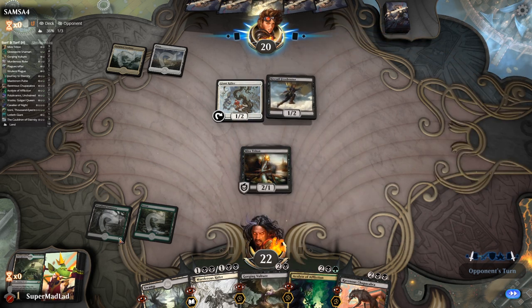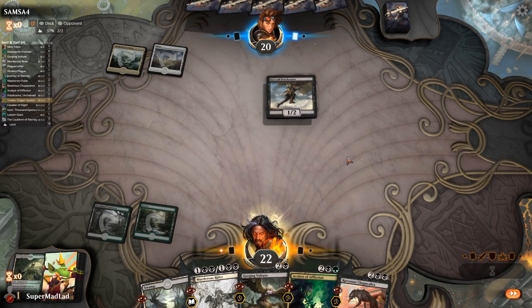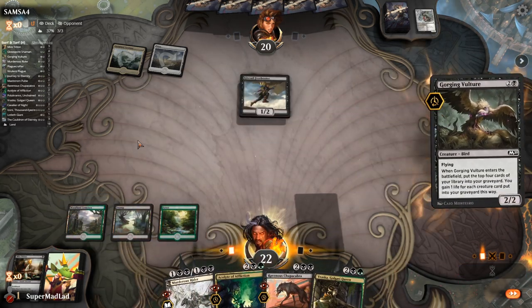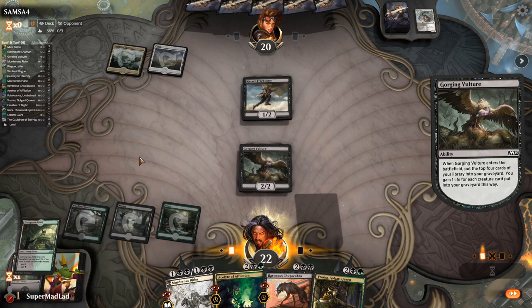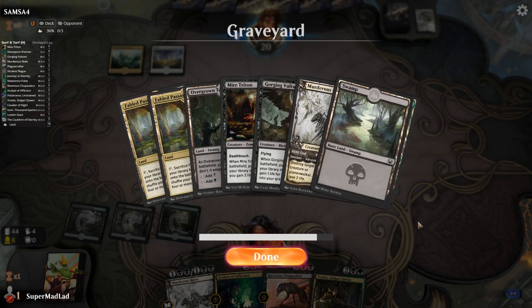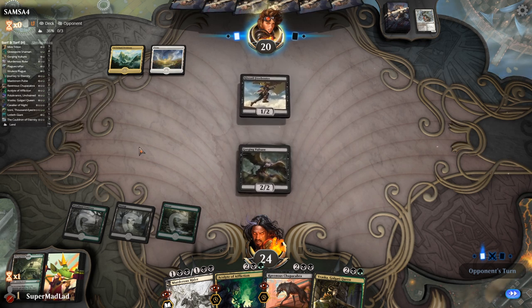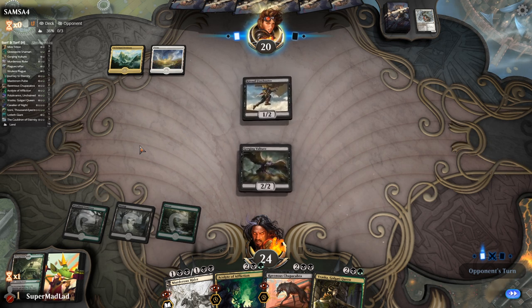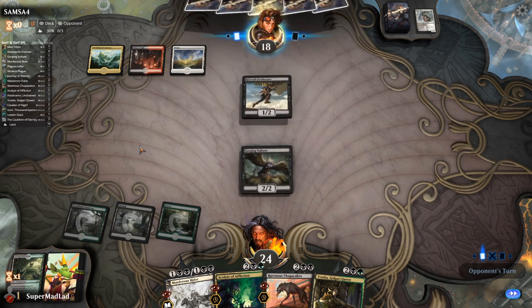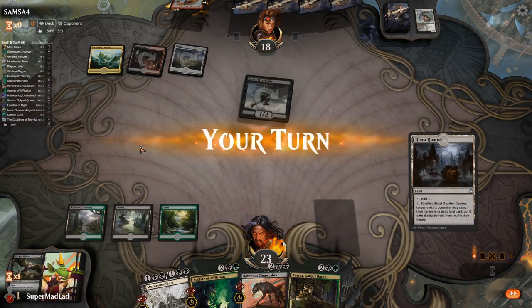We go Gorging Vulture — we hit loads of lands last time so hopefully this hits loads of creatures and gains us a fair bit of life. We hit two creatures. We've got three in the yard right now and lots of lands — that's a six-cost reduction on Cauldron of Eternity right now. Our opponent is thinking about how they want to tax us. Oh, red? I was not expecting red — blue I'd have expected, and obviously black, but red is a new one.